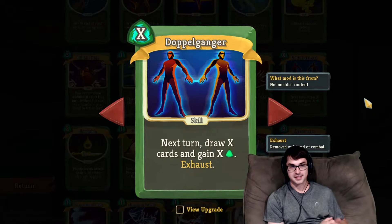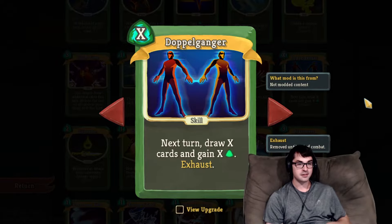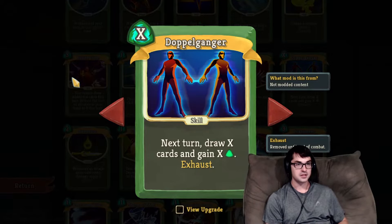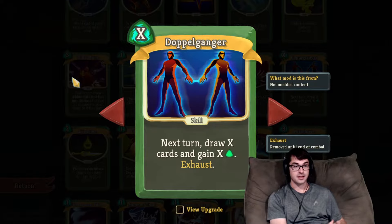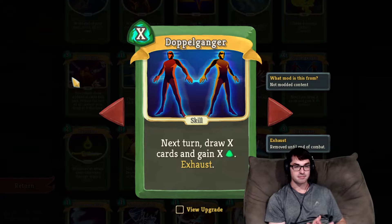Doppelganger — I think this is one of my favorite Silent cards for its design. I like to think of Doppelganger as a bad card with a good upgrade. It's an X cost card that gives you X card draw and X energy on the next turn, so you're essentially carrying your energy over from one turn to the next and gaining one card per energy carried over. A lot of the time that doesn't do much, particularly if you draw it alongside a hand of cards where you can spend all your energy — then Doppelganger is just a dead card. But in a deck generating excess energy, it can be a lot more useful.